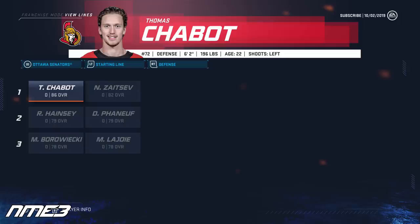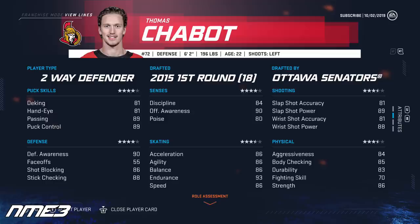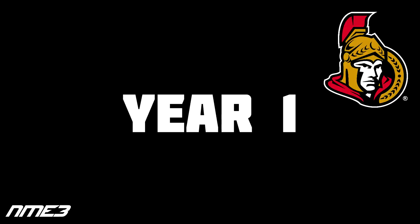Heading into year number 1, Thomas Chabot is on the first defensive pairing for the Ottawa Senators playing alongside Nikita Zaitsev. He has developed a few years already in this sim so he will be starting off at 86 overall with medium elite potential. His role is currently listed as top 4 defenseman and his stats are pretty solid: 93 endurance, 90 defensive and offensive awareness, 89 passing and 89 puck control. Let's see if Thomas Chabot can help Ottawa get back to a playoff spot in year number 1.